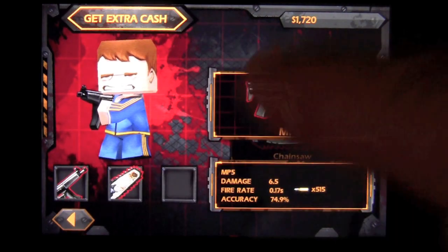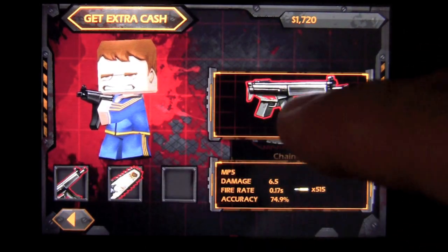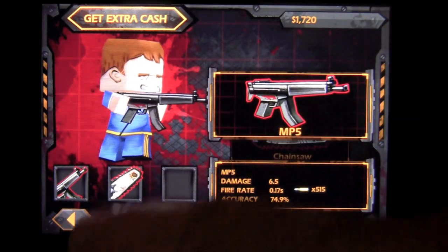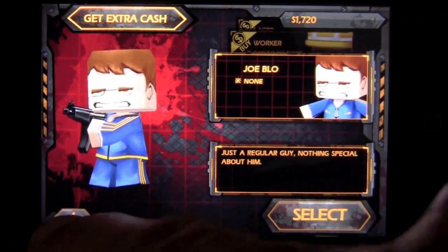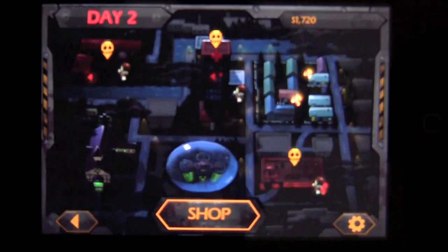We go back in here to equipment. This is what I have — I've got an empty slot, I've got the MP5, and then I've got a chainsaw. That's what I'm rocking right now. You can also check out your character, and you can get different characters, but you're gonna have to pay some real-world money to get a different character through in-app purchase. Go back to the map — let's go to the parking garage.